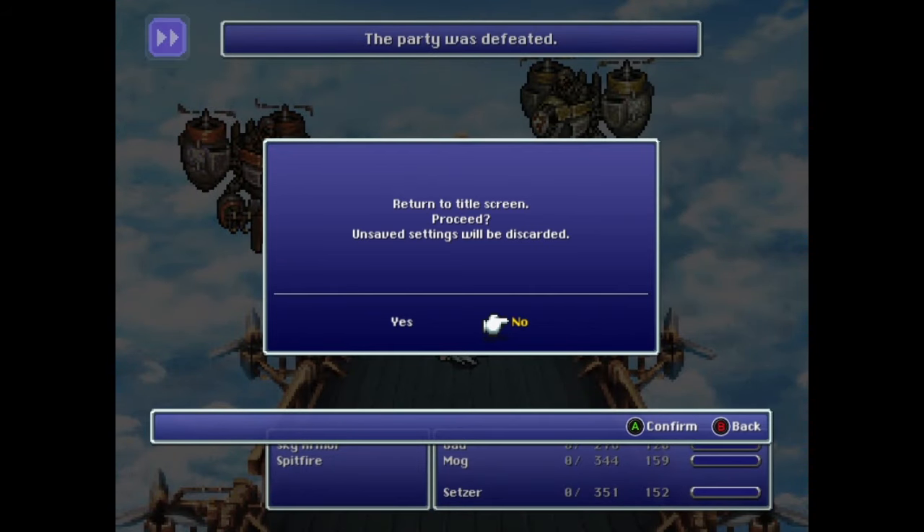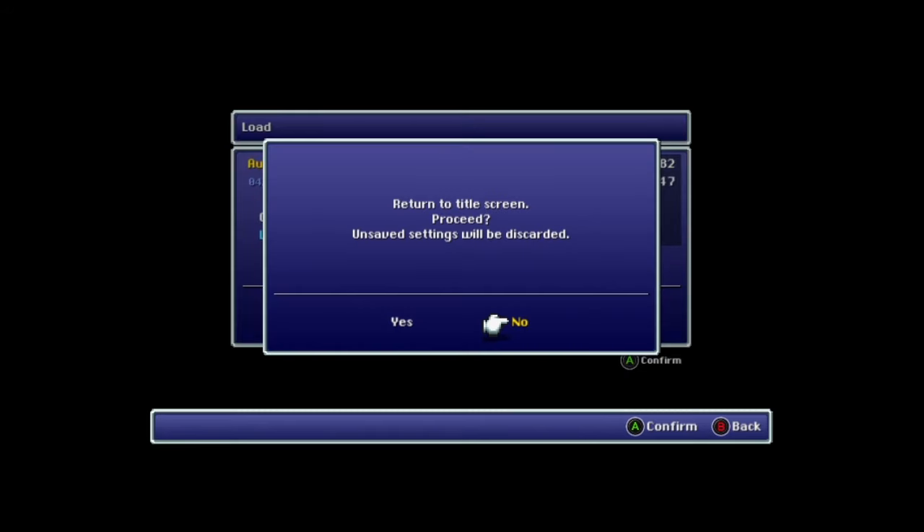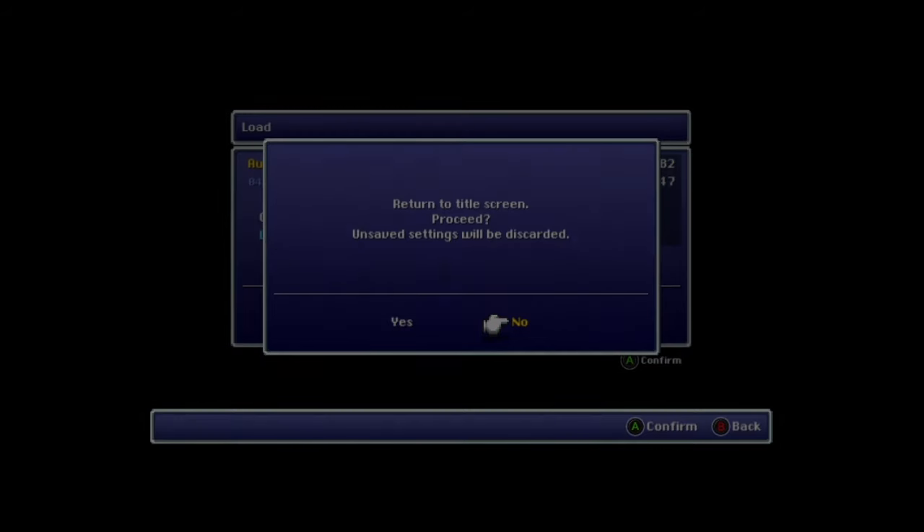So you need to make yourself die in this battle. Once you die, although the title screen box is covering it, you'll get a prompt to reload your last recent save data. The recent save data it's suggesting is actually the autosave in Daryl's Tomb. The selection defaults to Yes, even though you can't see it, so just confirm that selection.